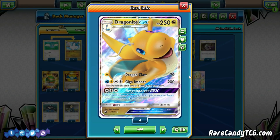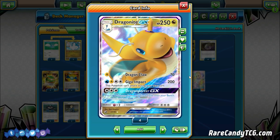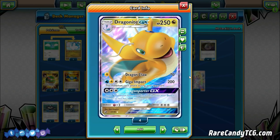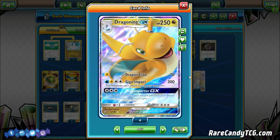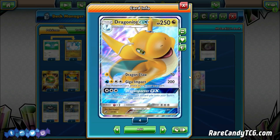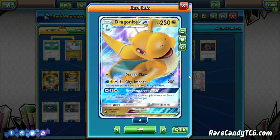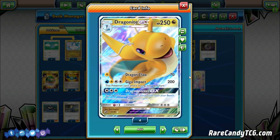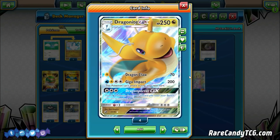The GX attack, Dragon Porter GX, for three Colorless Energy, puts three Dragon Pokémon from your discard pile onto your bench. Honestly this is an attack I expected to use a lot more than I actually have in testing. It's still kind of decent, but most of the time we'd just prefer to use Dragon Claw. We're really just aiming this deck around tanking with Dragonite and abusing that one-energy attack.